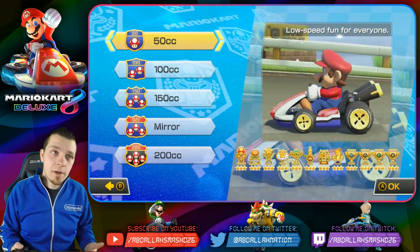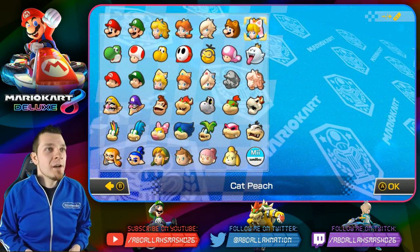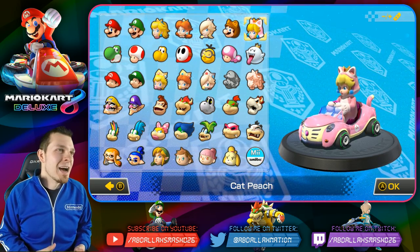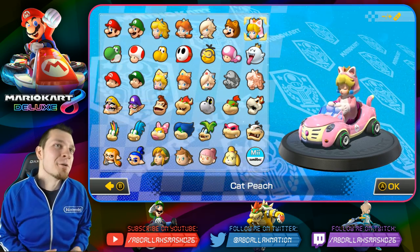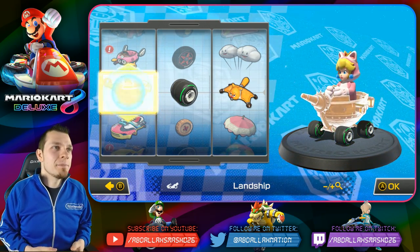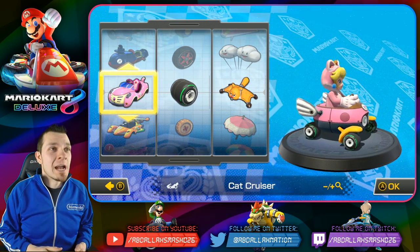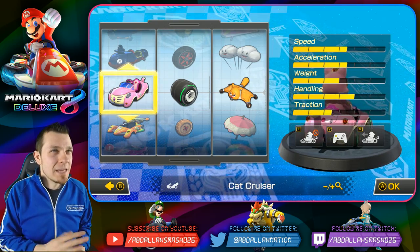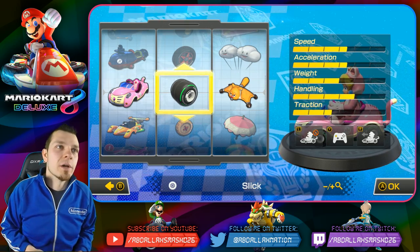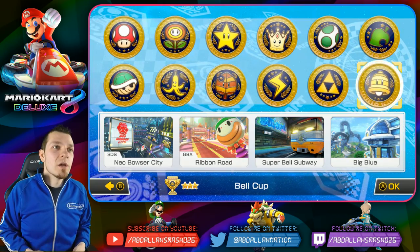We are doing a giveaway, so make sure you guys take a look at all that fun stuff. We're here at 150CC — we already have the cup unlocked. I did that off-screen with some friends. We've got a new cart combo: the Cat Car. We're never going to use the Land Ship. To patch Cat Peach's stats we're giving her more speed with the slick wheels, and we're going with the Waddle Wing — Waddle Wing is gonna be great.